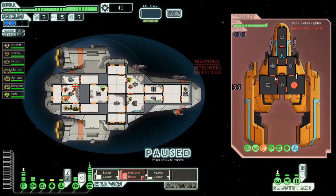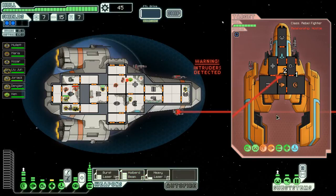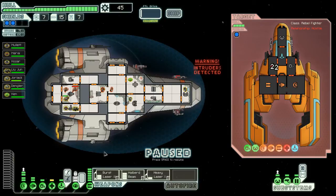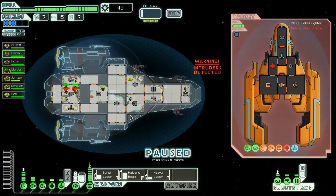Now we will destroy all things - maybe hit four. One fuel, two missiles, 30 scrap. We will not accept surrender - they will be dead. And now you cannot see us. Did I lose somebody already? You two need to go in here. One, two, three, four, five, six, seven - where is everyone? We're fighting to the death. Heavy lasers, good.